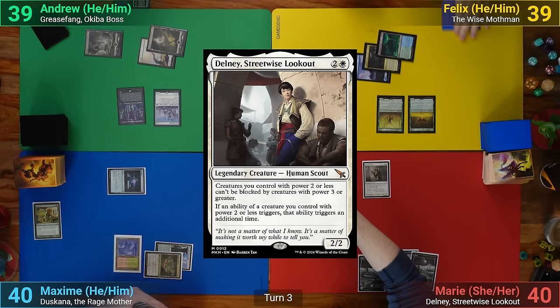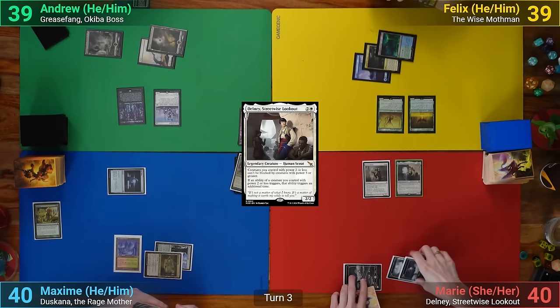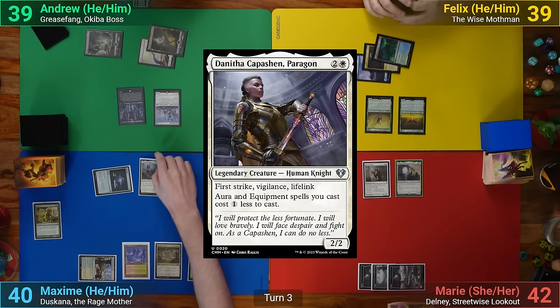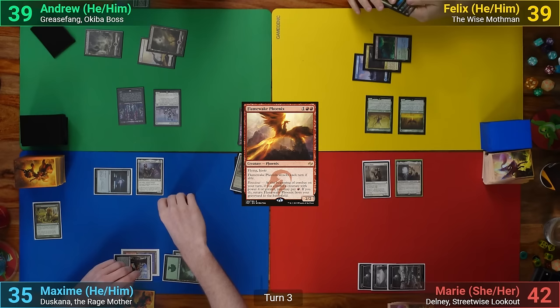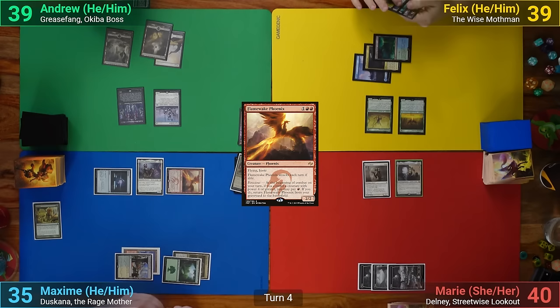Marie's got a Plains for turn and she casts Delney, which as it comes in, gains her 2 life from the Priest, and she passes to Max. Max plays a Forest and then plays out Duskana and Capuchin, taking 2 this time from the doubled Suture Priest triggers. He follows up with a Flamewake Phoenix, taking another 2, and moves to combat. He swings the Phoenix at Marie, dealing 2, and then passes to me.